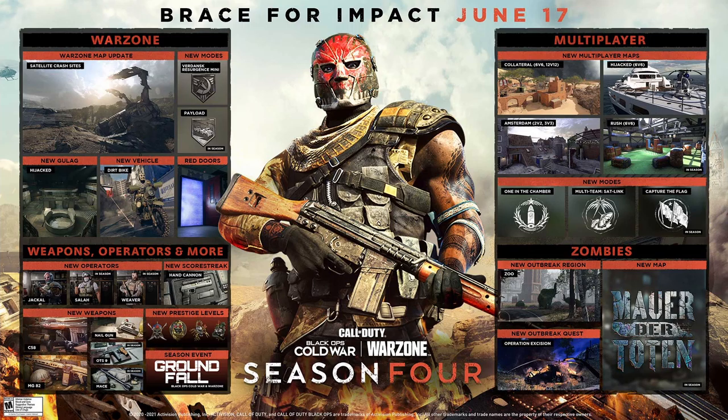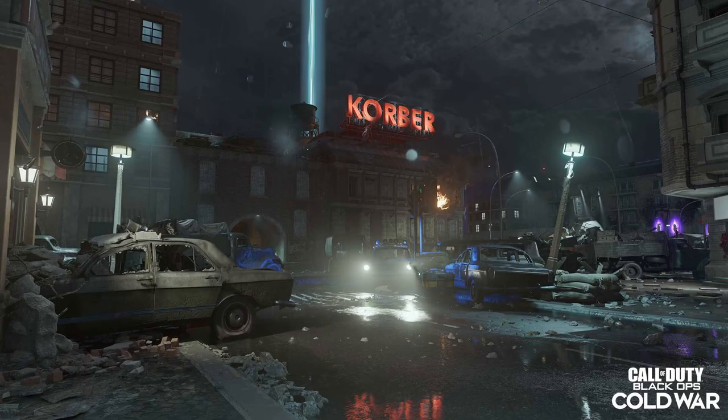I'm going to throw up on screen a picture of the new Mora de Toten map. It's outdoors — you can see what looks like a building, some purple stuff over on the right side, maybe portals or part of the easter egg, an ammo box, and a couple of cards. You can also see the mystery box spawn up top as well as a water tower. There's not a ton to break down from this one image, but it gives us our first look.